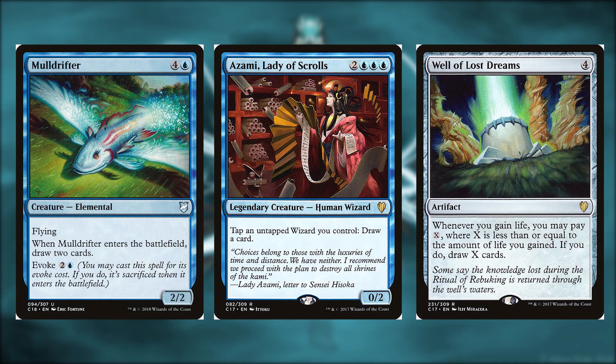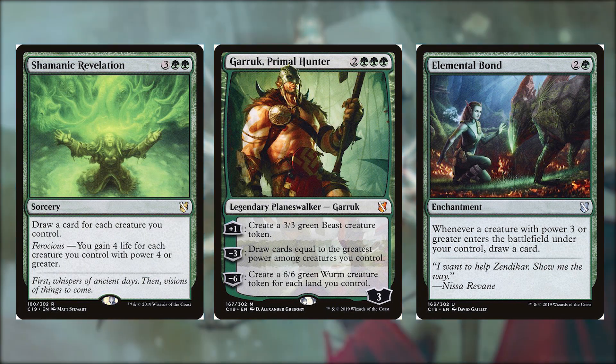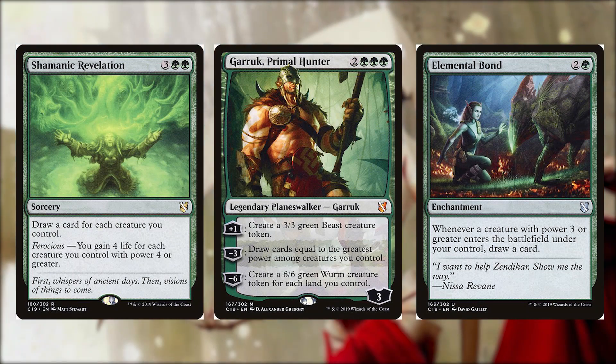Shamanic Revelation for three and two green is a sorcery — draw a card for each creature you control, and with ferocious you gain four life for each creature with power four or greater. Garruk Primal Hunter for two and three green is a legendary planeswalker — his +1 creates a 3/3 green beast token, his -3 draws cards equal to the greatest power among creatures you control, and his -6 creates a 6/6 green worm token for each land you control. Elemental Bond for two and a green is an enchantment — when a creature with power three or greater enters the battlefield under your control, draw a card. Shamanic Revelation is amazing with a large board state, and Elemental Bond rewards you for playing big creatures.